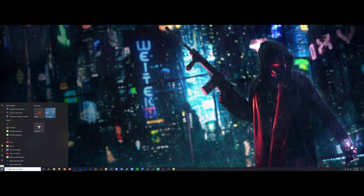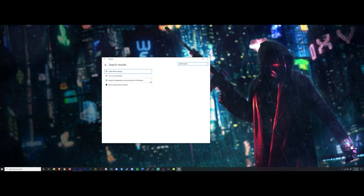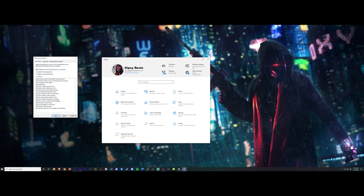To set your page file, in the Start menu click on Settings, then type in Performance and hit Enter. Select Adjust the Appearance and Performance of Windows, then select Advanced, and then under Virtual Memory click Change. Make sure Automatically Manage Paging File Size for All Drives is selected. Chances are this is already selected, but if not, select it and save the change by clicking OK at the bottom of the window.